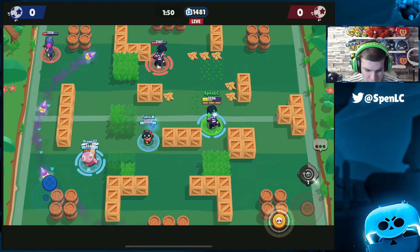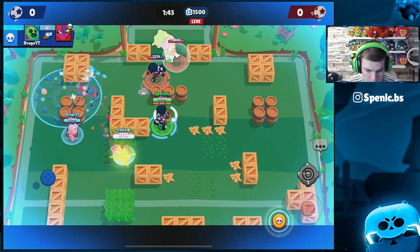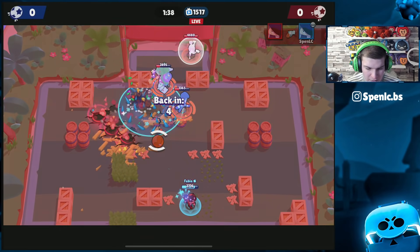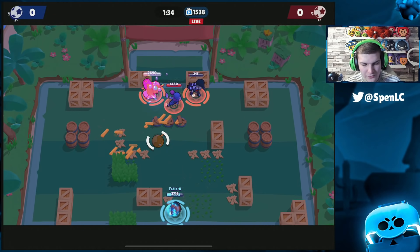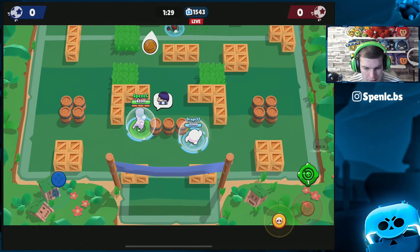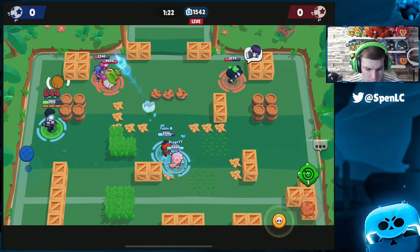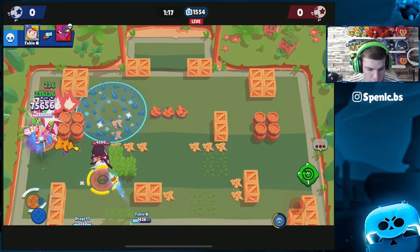Frank misses super — jumping on Frank because he's quite low, popping gadget for a good cycle. Edgar on defense — waiting a little bit. Maybe we can make a goal happen. Good job I didn't use my super there — tried to flick it in, would have been an easy goal. Fabio in a 1v3 — Frank's opening up as well. Better for Spike and B to pop off here.